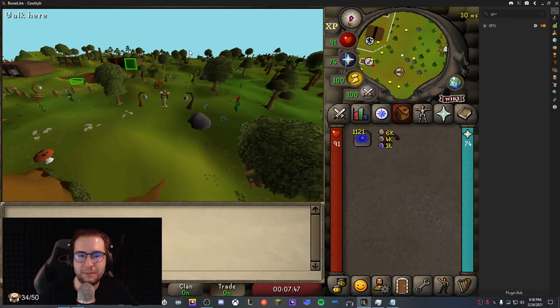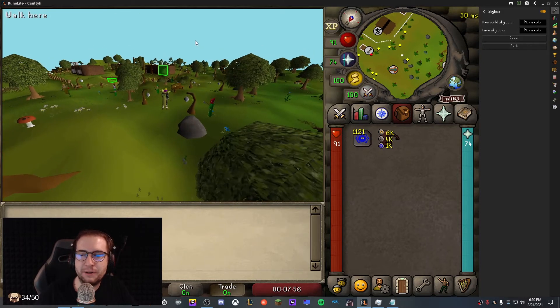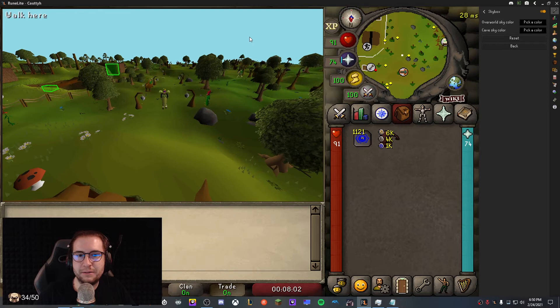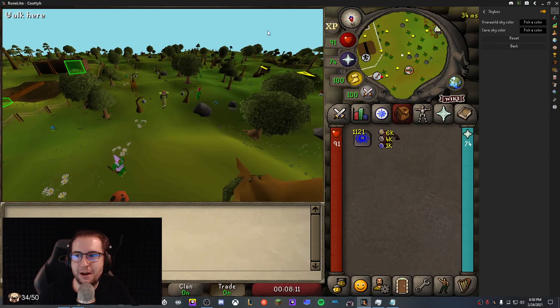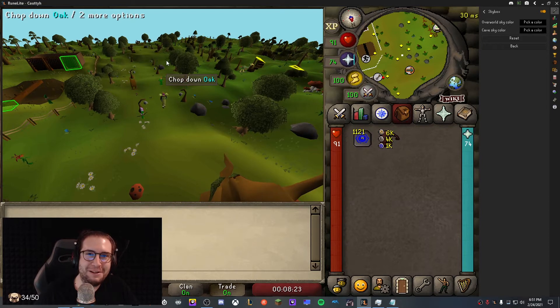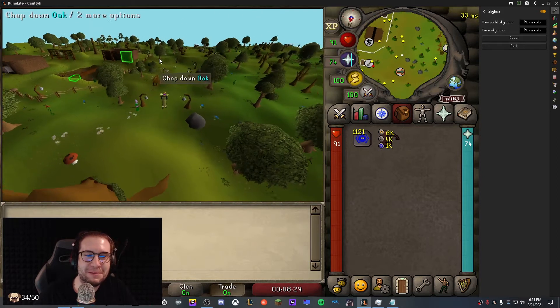The other thing you probably noticed, talking about visuals, is I actually have a blue skybox. Instead of the black abyss that most players have with the baseline client, my skybox is actually blue. That's because of the skybox feature, which allows you to change the color from black to pretty much whatever color you prefer. I have it set to the default color — a kind of perfect baby blue sky color. You guys can change it to whatever you prefer with the skybox plugin, but as long as you enable it, you'll have this nice blue backdrop so it won't feel like you're at the edge of the planet every single time you're walking around in RuneScape.